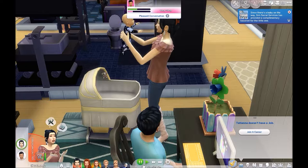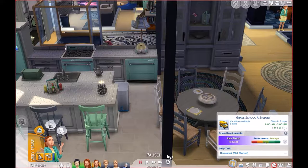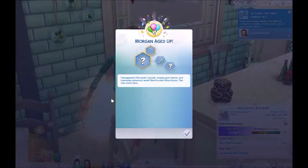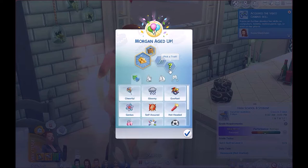Before we end this part, we're going to age up Miss Morgan over here. Blow out the candles, please. Let's see what you look like. The baby's already crying — I'm so happy, I'm so unhappy. Morgan aged up — yay! Close my eyes, go around like this. Fabulously wealthy. And she is a perfectionist. We'll make her cheerful instead of hot-headed.